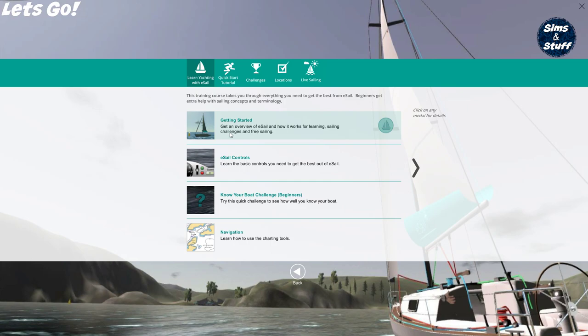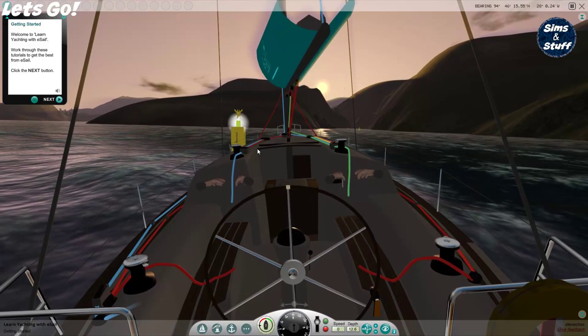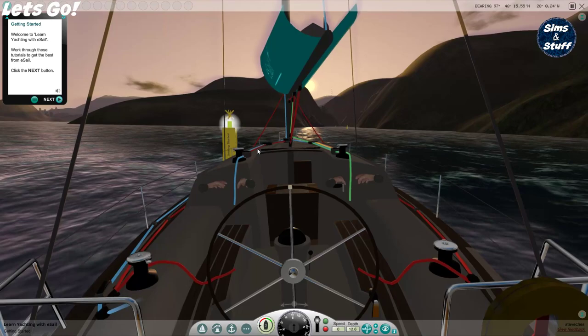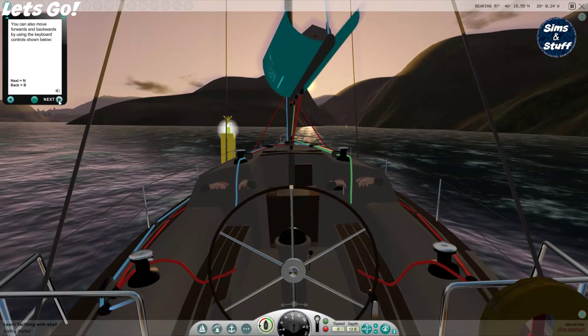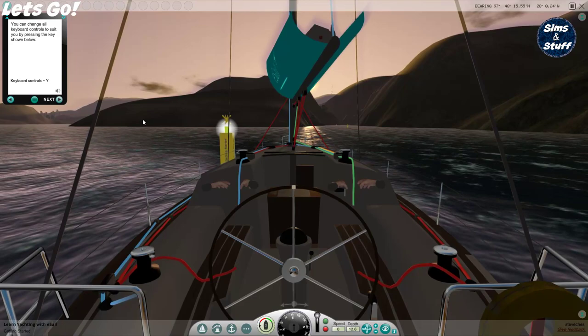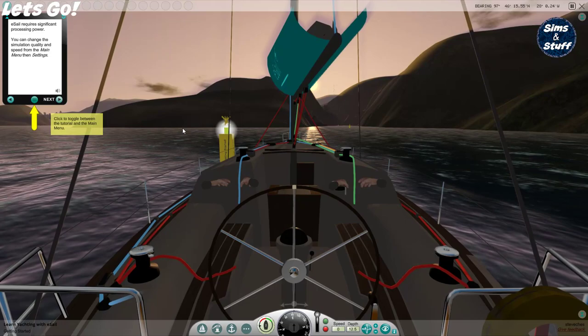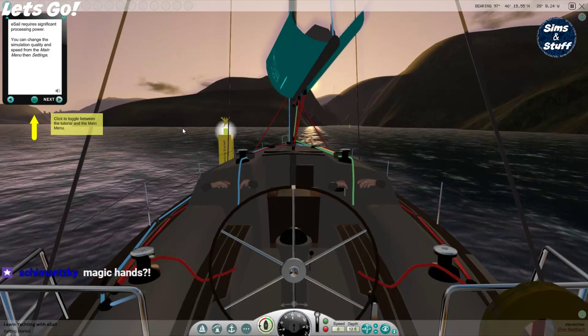So we'll start with these. We'll go through an overview of eSail — how it works for learning sailing, challenges, and free sailing. We'll click on getting started and go through it step by step. I haven't done any keyboard mapping at all with this game yet. eSail requires significant processing power. You can change the simulation quality and speed from the main menu, then settings. I've got it on the highest quality and in 1080p.